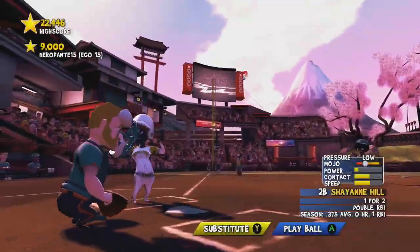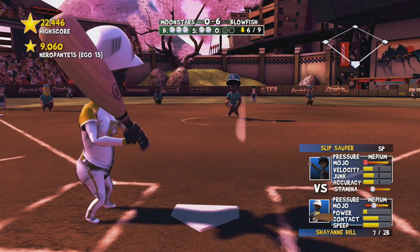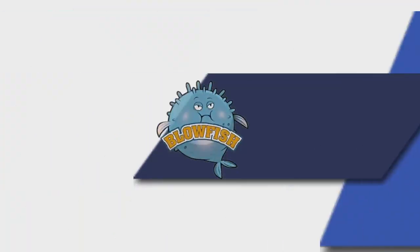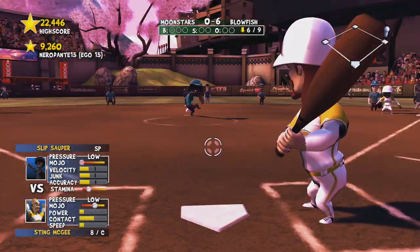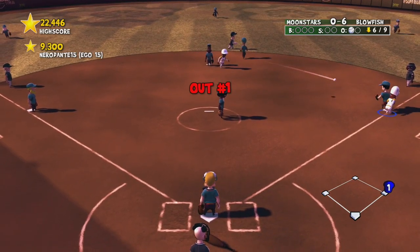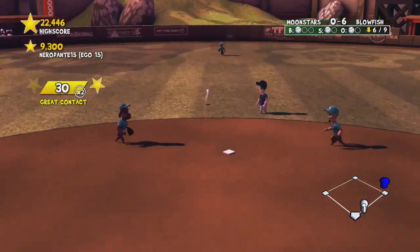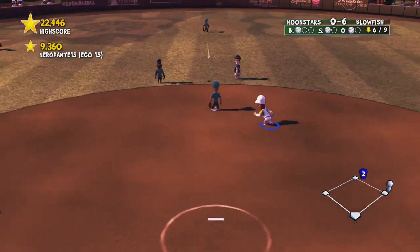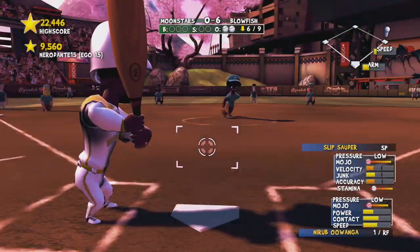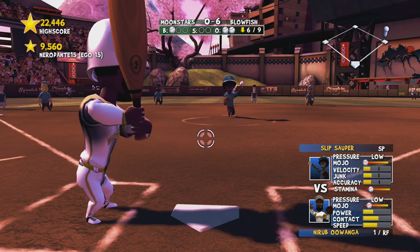Six of nine right here — three-two, better throw a strike, and it's a ball so I get my base. Four balls and you get a base if you don't know the baseball rules. Right up the center, perfect hit — that's what you want to go for every time. I don't know how they keep getting me out there; my runners are slow as hell. I don't know if there's a way you can speed up the runners — I don't think there is.